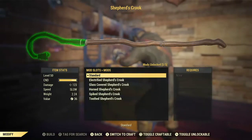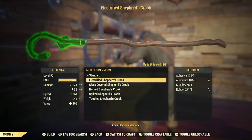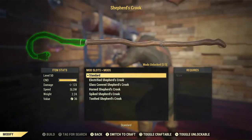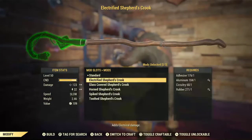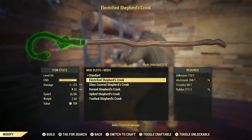Our choices: we can start with the Electrified Crook, where you add adhesive, aluminum, circuitry, and rubber, and it adds electrical damage. Specifically, it takes you from 123, adds 32, and now you're doing 155. Not bad — a pretty significant increase from where we were.